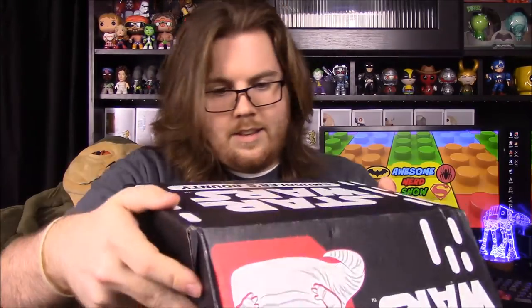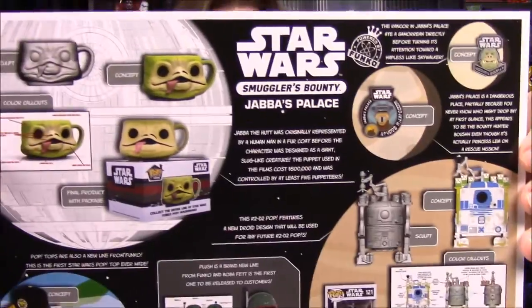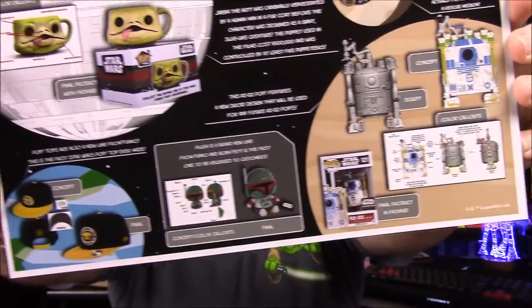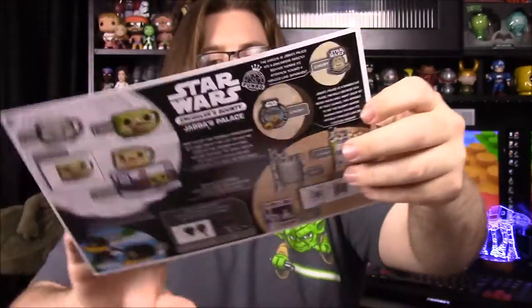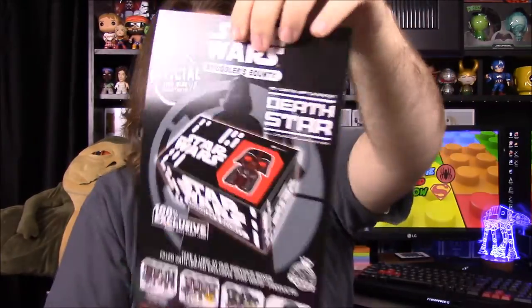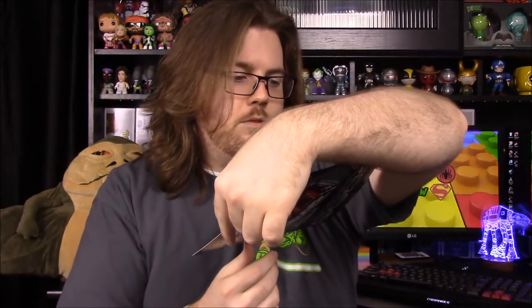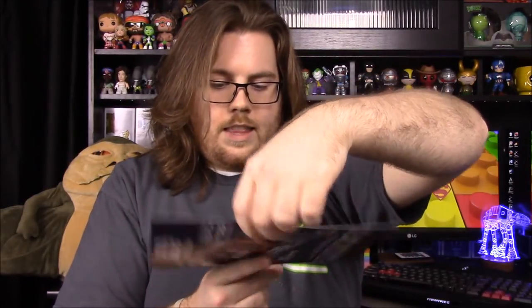That's it for the inside of the box. We also have the booklet that shows everything included and the different designs. On the back it looks like the box two months from now is going to be Death Star themed with Darth Vader, which should be another really cool box. That's it for the Star Wars Smuggler's Bounty this month — there's a link in the description if you want to sign up for one yourself. Be sure to check out our other videos, subscribe to see more, and we'll see you next time.